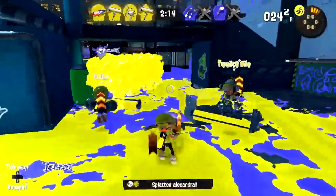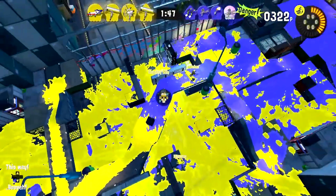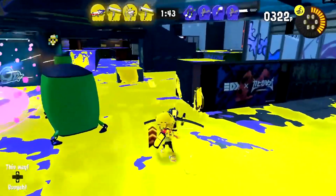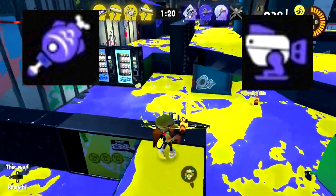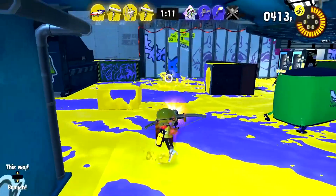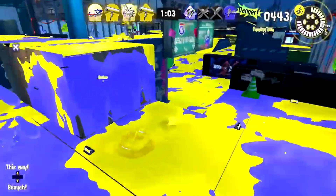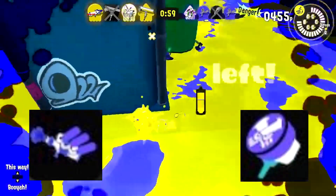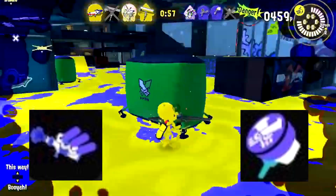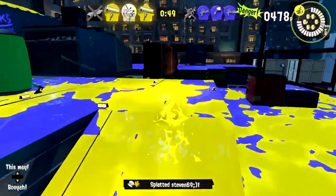The first weapon I want to talk about is one of my favorites from Splatoon 2: the Octobrush. Even though I haven't been using it that much in this game, I'm still excited to see what kits it could get. I think a Torpedo or an Autobomb could really help with the Octobrush's slaying ability, as both subs are great for checking corners and tracking opponents. For the special, Trizooka or Ultra Stamp could help keep that pressure on enemies, which is what the Octobrush loves to do.